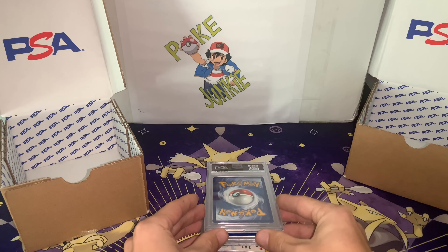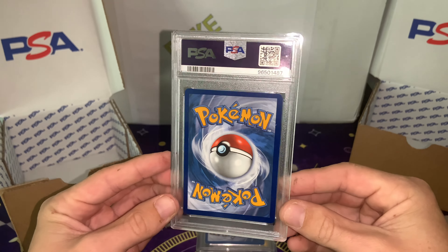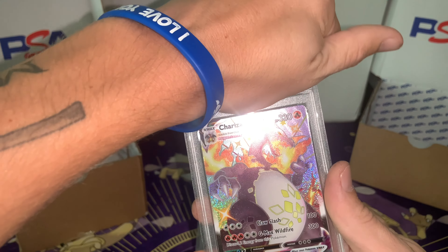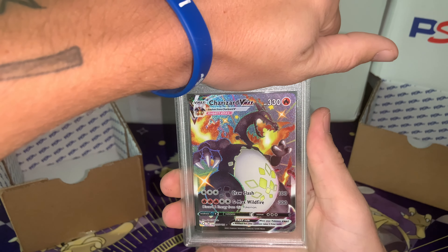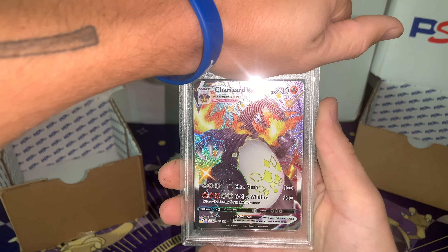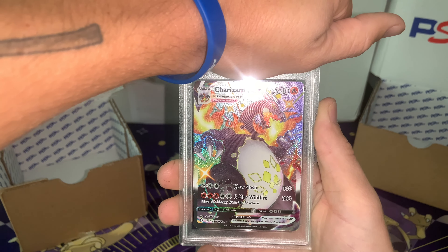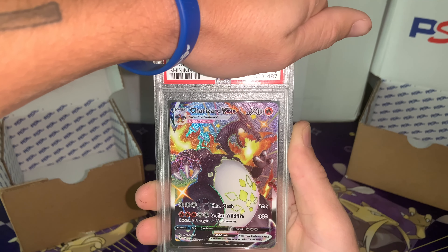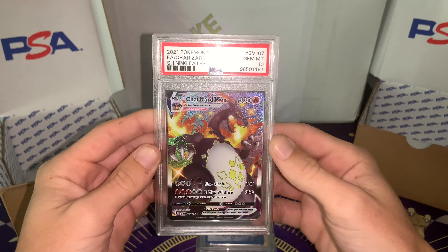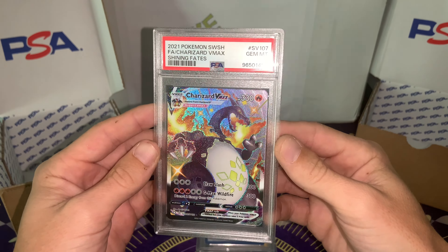So we got three cards. Let's see what the first card is. Pretty decent on the back. Oh, the Charizard VMAX! If we get a 10 on this, this is going to be crazy. Let's see what we get. Let's go — we got the Gem Mint 10 from Shining Fates, Charizard VMAX! Let's go, boys. That's big time.